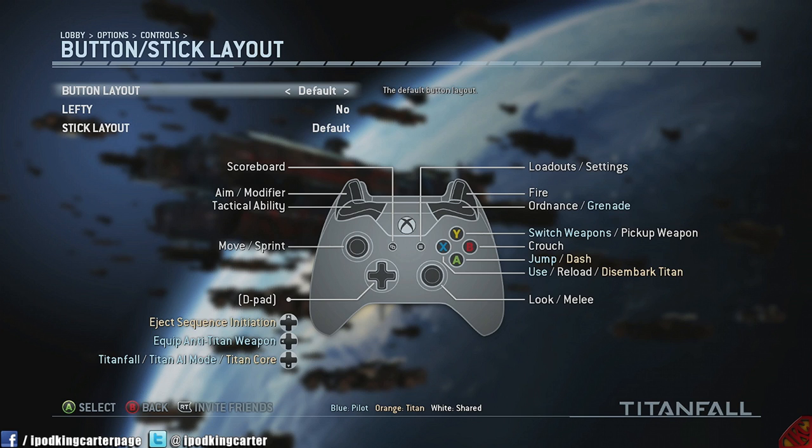Before you guys go out there and play the beta, please look at the button and stick layout. I know what you're thinking — this is an everyday shooter, I know how to play this game. But please check out the layout and controls because it will help you in the long run.